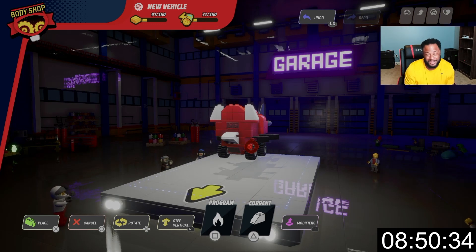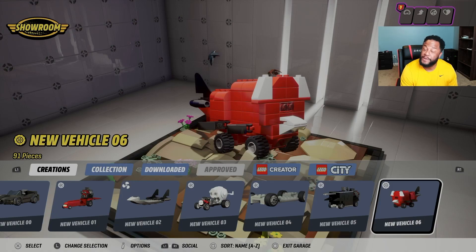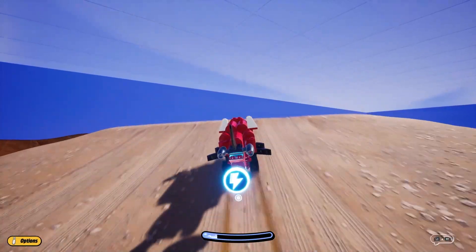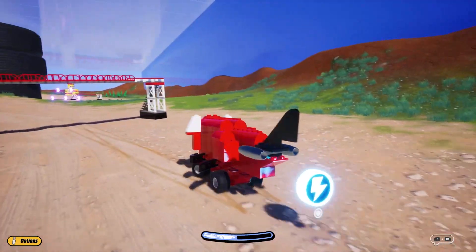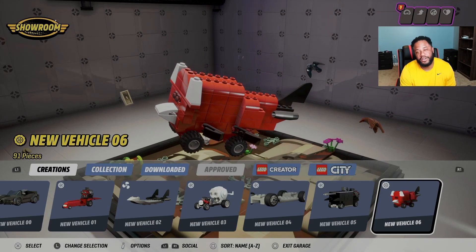I wonder what Nick's gonna think about this one. Alright Demi, what do you got for us? Here we have it. So as you can see — I like it, dude. I love the way you did the legs off the sides. I was actually thinking of doing that but I kind of ran out of time. Love that you got the booster on the end there. And you totally nailed the colors on the ears, the snout, the cute little eyes there. It's adorable, man.